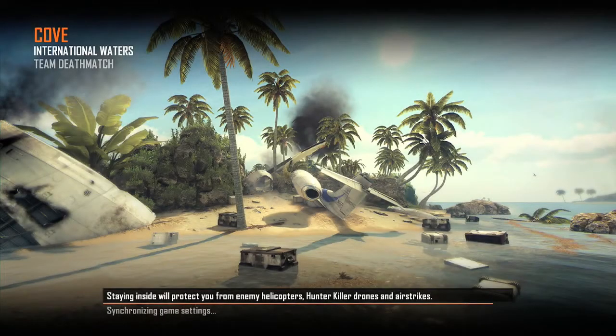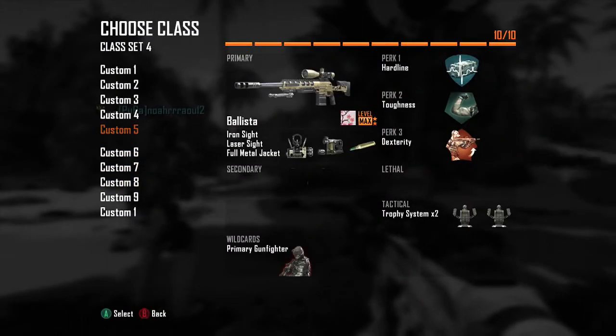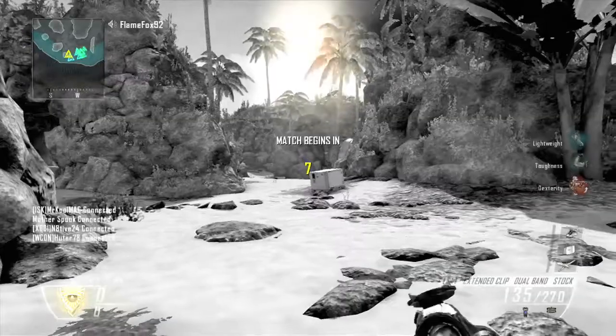Hey everybody, this is SDGhoster and I am back. This is Map Cove — very wide open, great for snipers, great for the assault rifle. Here I'm going to be using the LSAT.